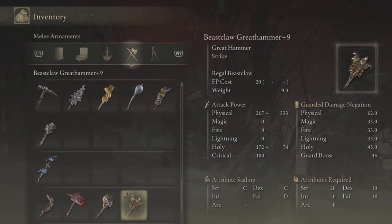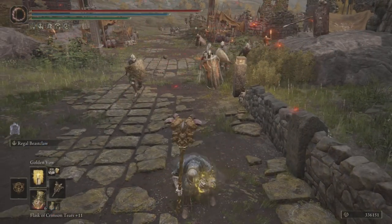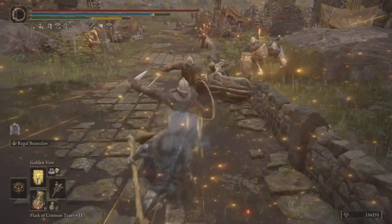You need a strength of 20, dexterity of 10, and a faith of 18 in order to wield the special ability — the unique skill called Regal Beast Claw. Slam the hammer into the ground, rendering the land asunder with the armament's Beast Claw. This is also another reward that he can give you as an incantation.